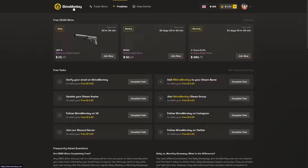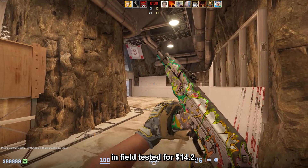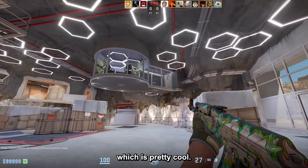For the under 15 dollar budget, we have the AK47 Headshot field tested for $14.20. This is the shiniest AK skin in the game, and it also slightly changes color when reloading or when inspecting it, which is pretty cool.